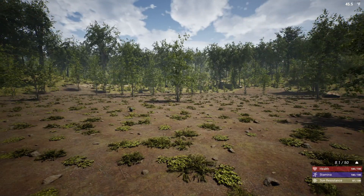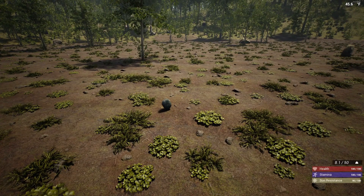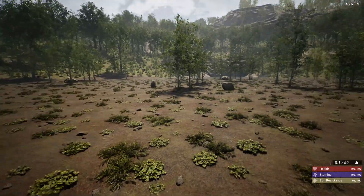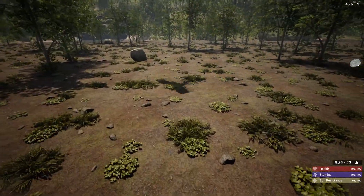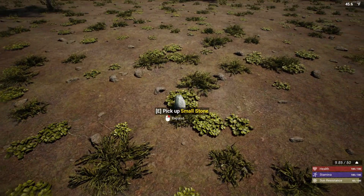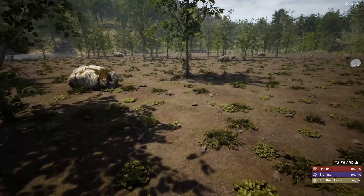Since this is the very first day, we are going to have to get some resources. There are some things that can be done — you can hide the UI that shows you health, stamina, and sun resistance. The sun resistance is something new to me, I really don't know what that is. First things we're going to want to do is go around, pick up some rocks, find some sticks. We do have some tools that we are going to have to make — like the axe or pickaxe, and a spear.